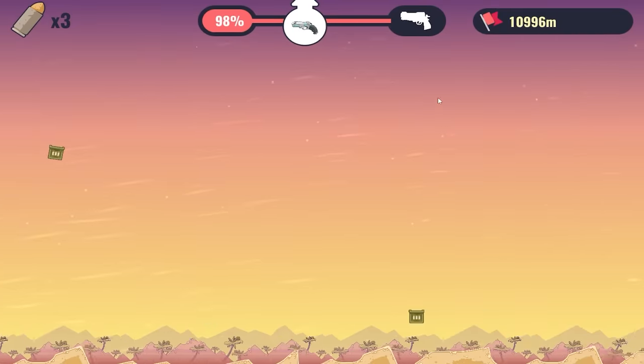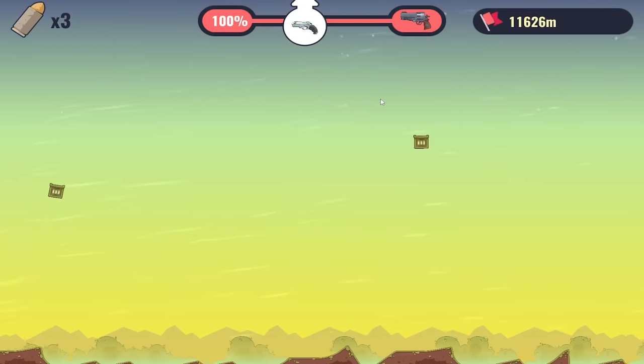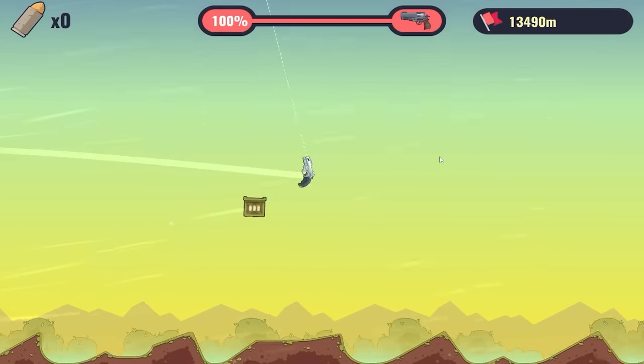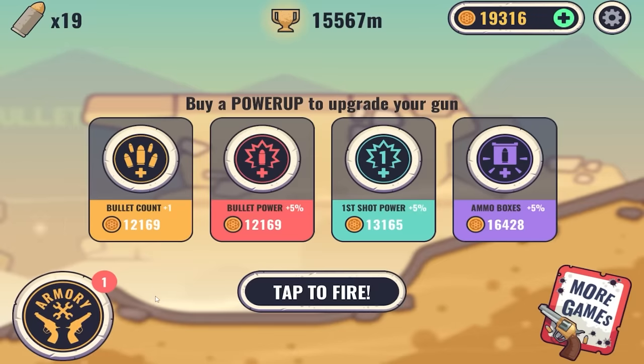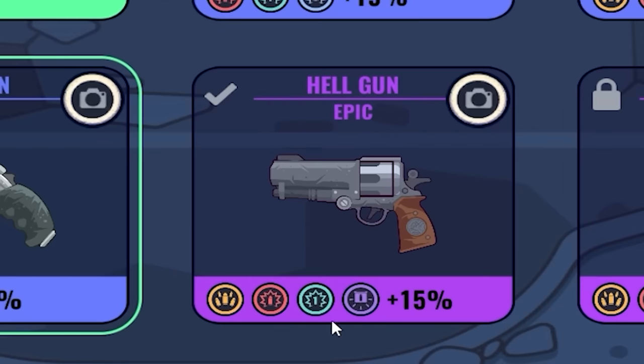That was a really good bounce and we're so close now. We're going to get in because I got three bullets. Since it's going to make me use the three bullets, we might as well just try and get through any crates we can. Touchdown — 14,000 meters. I would like some more upgrades. That brings us into the purple tier of guns — the Hell Gun. This one comes with bonuses to every stat, and it's rather Uzi-like in itself.